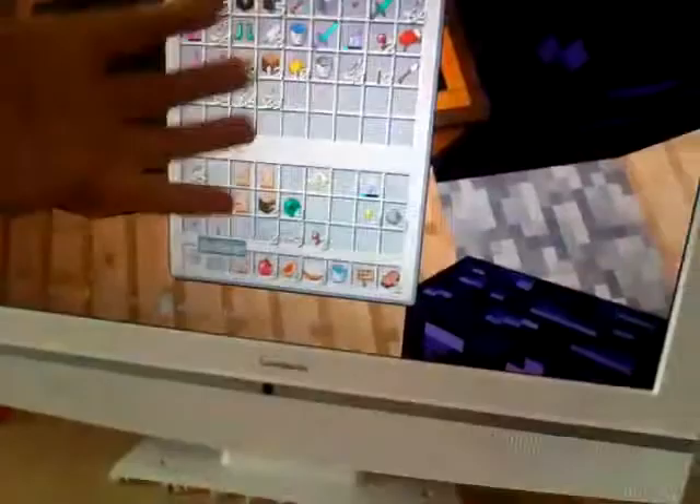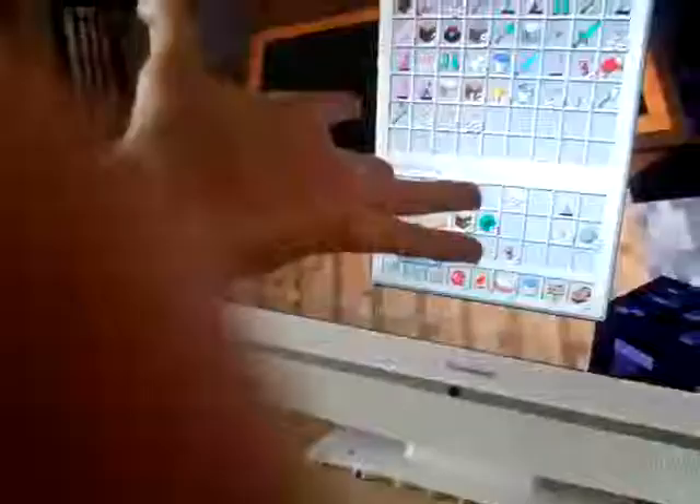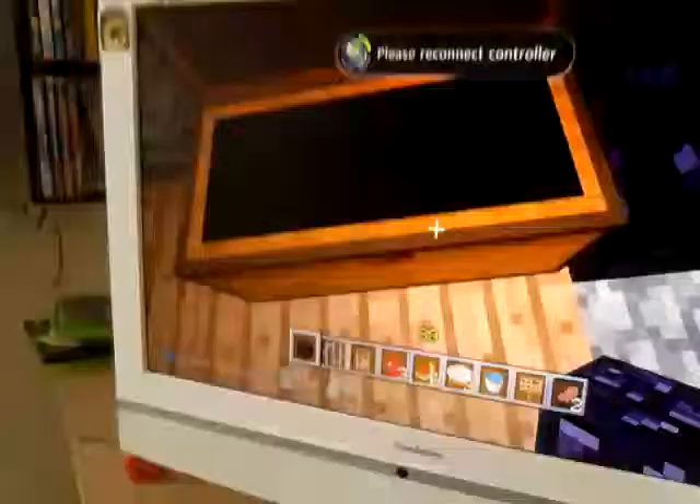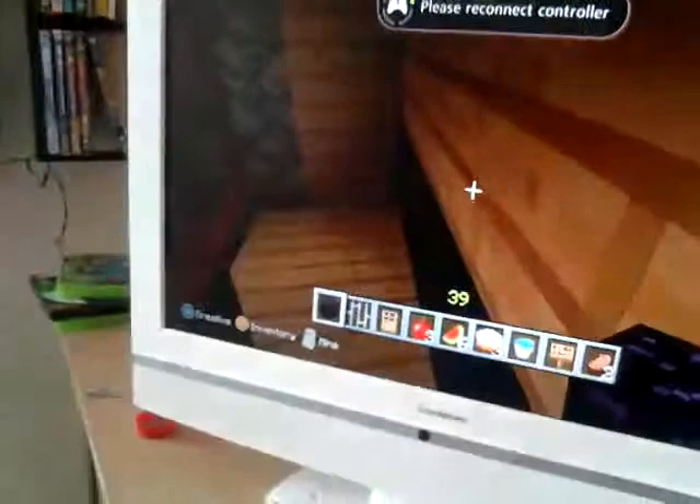We've got enchanted diamond swords — you can get like anything you want if you come on the Xbox 360 Edition of Minecraft. You press X to go on it, and when you want to press Y...